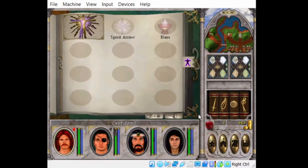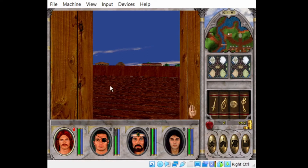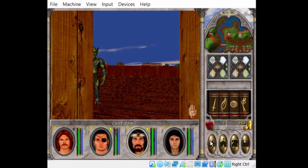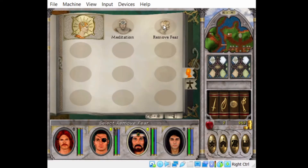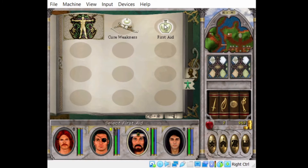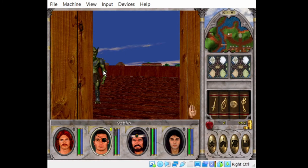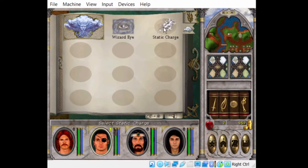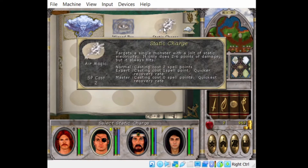You need to set up some quick spells. This one will set up a spell we can cast by just pressing S. This guy will set up a cold beam — this one doesn't miss. Just give him the heal spell. This one — static charge — I think it doesn't miss either. It targets a single monster with a jolt of static electricity. It only does two to six points of damage, but it always hits.